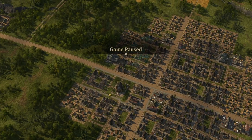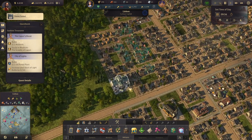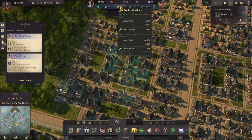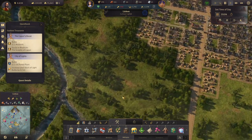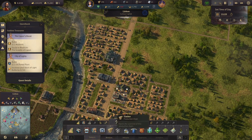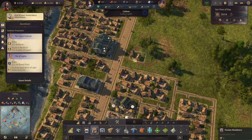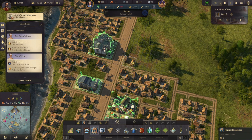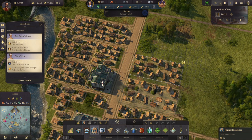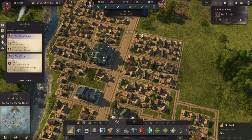Welcome back to Anno 1800, folks. We are in Crown Falls here — we renamed it Lisbon actually. We have some disease which is costing us our workforce, but we do need to upgrade that anyway. I think we'll build some more farmers down here so that we can get some more workers in.